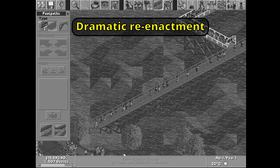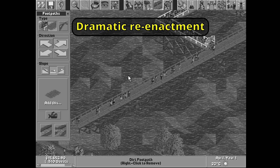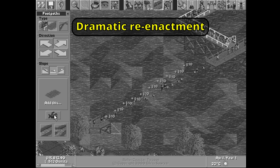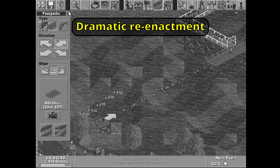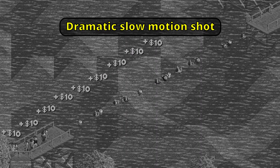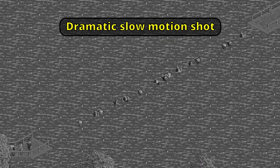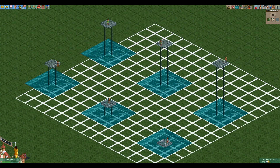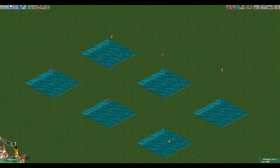Ancient Rollercoaster Tycoon players from the late 90s first noticed a difference in how fast guests drown when they accidentally deleted a stretch of path in the middle of Leafy Lake that still had some guests on it. Despite all the guests falling into the lake at pretty much the same time, some took longer to drown than others. After more than two decades of intense research, we have finally found the answer.